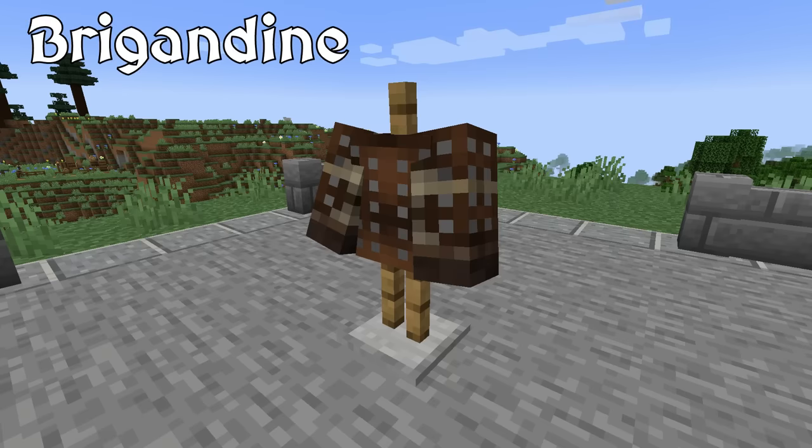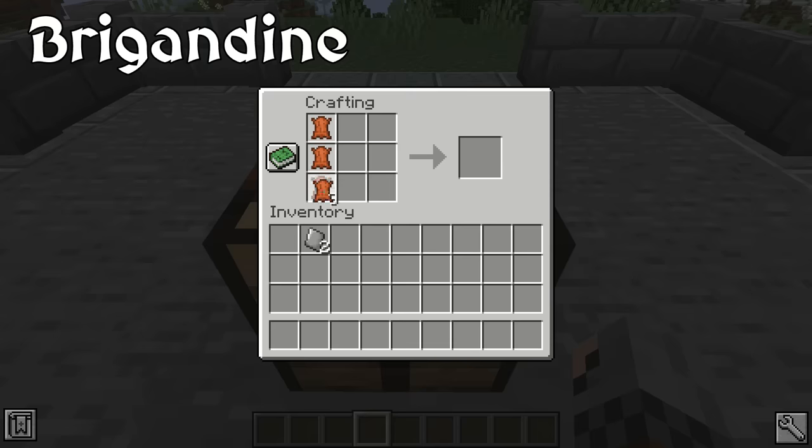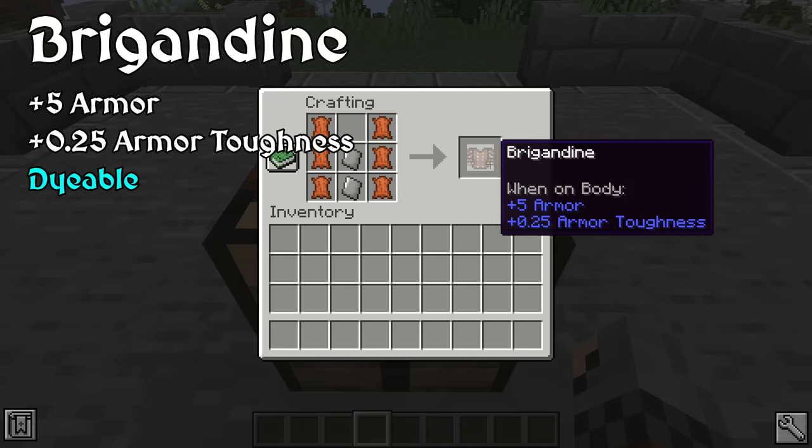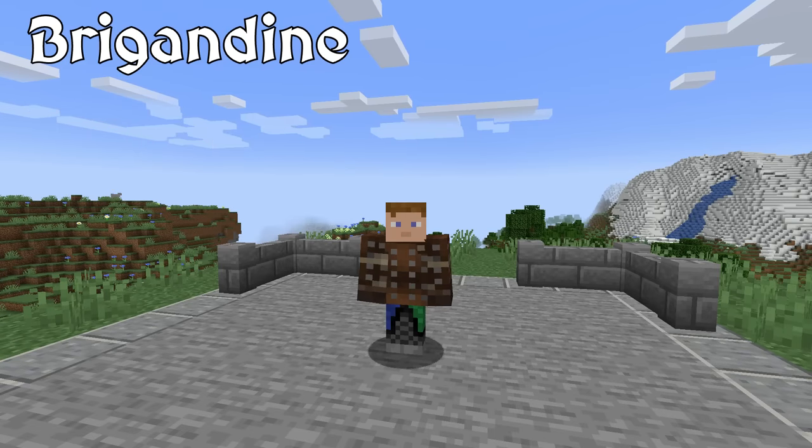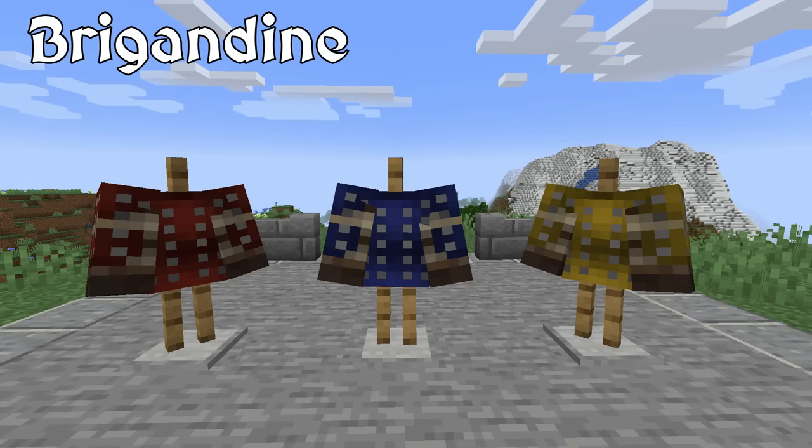Next we have Brigadine, one of my personal favorite types of armor from the Middle Ages. It is body armor that is made from heavy cloth, canvas, or leather lined on the inside with small metal plates riveted to the fabric. It offered less protection than a single plate of armor over the body, but it allowed for greater flexibility. In Epic Knights, this lone piece of torso armor is made from leather and steel plates and has the equivalent armor stat as the vanilla chainmail chestplate. Brigadine is a decent enough item for protection, and you can dye this armor as well to make it rather fashionable.